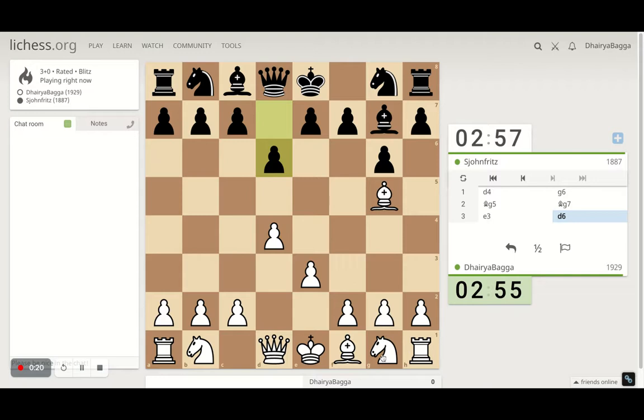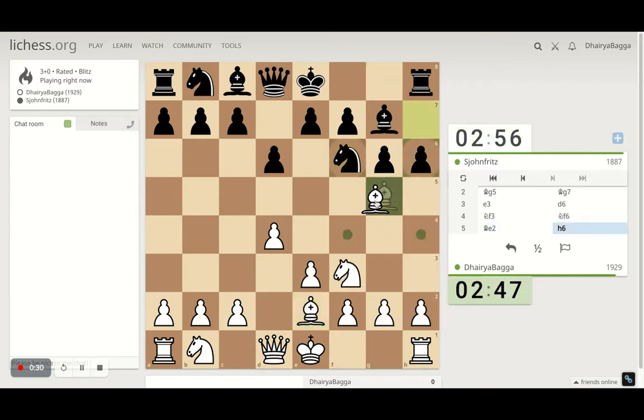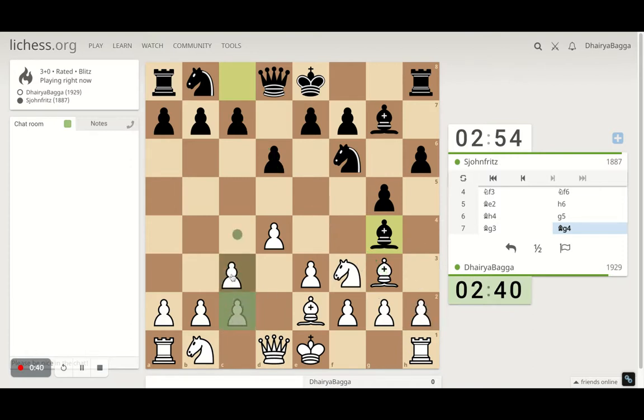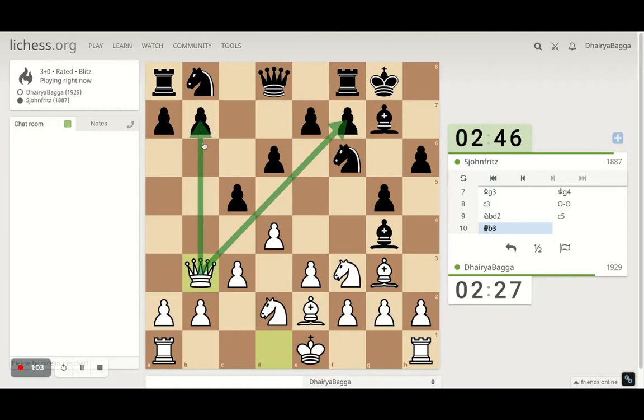I'm playing a standard opening here trying to develop my pieces. This defends my bishop of course. I can develop my light square bishop now over to e2. Bishop is under attack, so taking it backwards. This is kind of an okay position for me. We can allow the trade to happen. Can connect both the knights too. I'll let my opponent take. I'll go here — this pins the pawn and attacks b7. Decent move I would say.